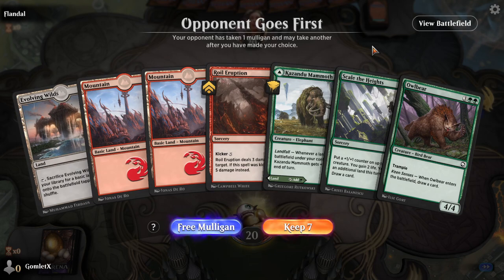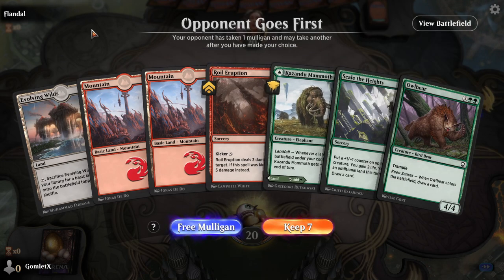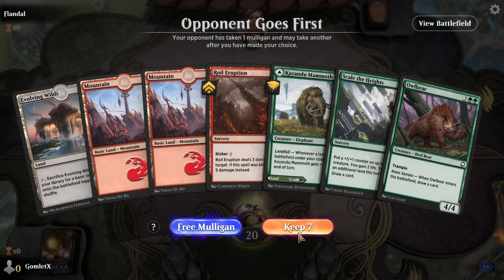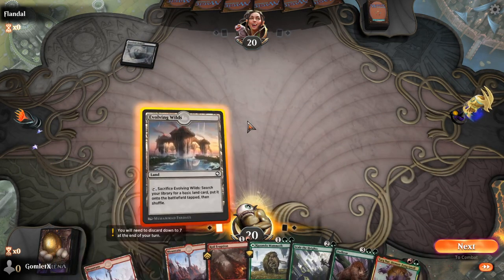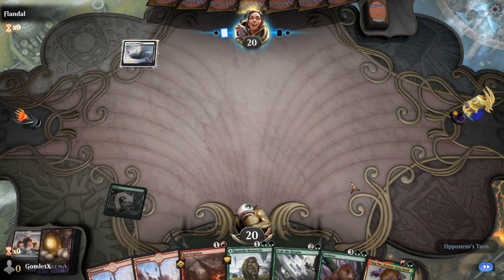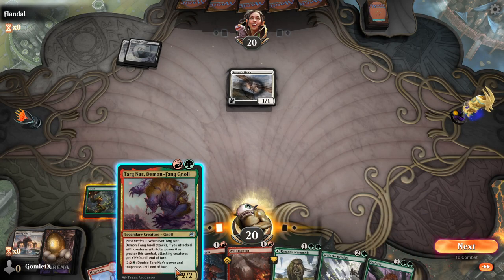When all is said and done, I think this hand's a little bit slow. However, it's got some pretty powerful cards — Kazandu Mammoth being great any turn that we're landfalling. We do need to draw another green source to get that on the board though, as we only have one right now. If we get it out and then Scale the Heights, that could lead to a really big Mammoth. Owlbear in the late game keeps us fueled, drawing another card while getting a 4/4 Trampler. I play limited the vast majority of the time, so I would never mulligan this in draft or sealed — I am going to keep this.